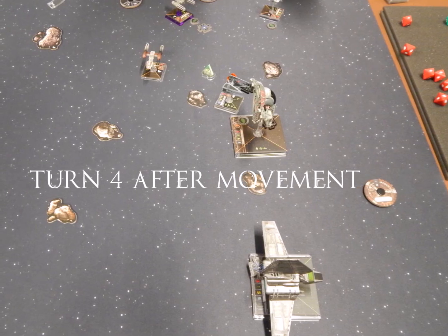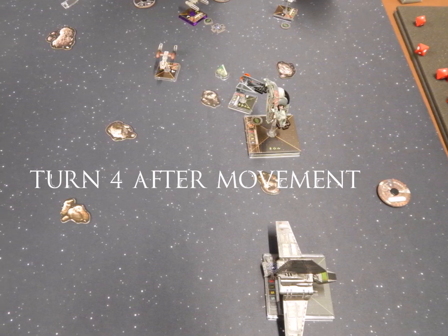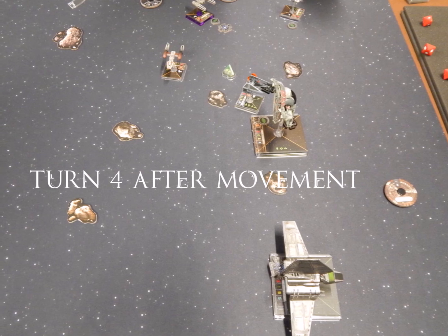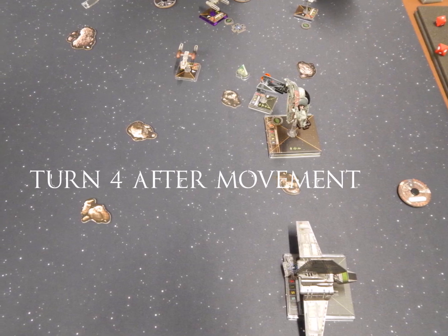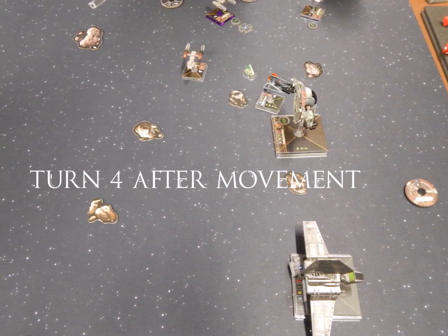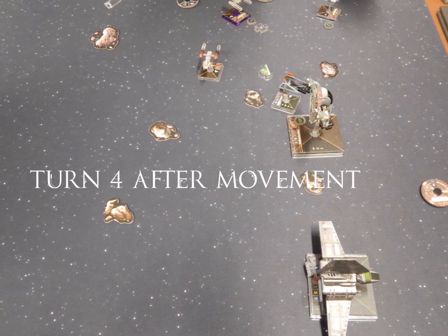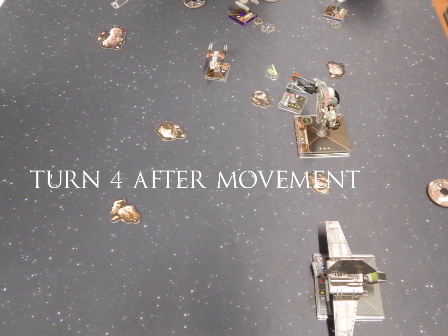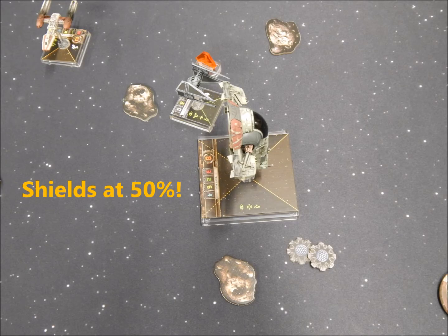Turn 4 after movement — the Lambda just gets the hell out of Dodge. I misguess where he's going and move Boba in the wrong direction. His TIE Fighter just barely avoids running into Boba, leaving him wide open. My Y-Wings and Z-95 start moving around trying to get better angles and line of sight to pour more laser fire into these guys. In shooting, Sunter opens up and takes two of Boba's shields, dropping him down to 50% — not great, but he's still well in this fight.